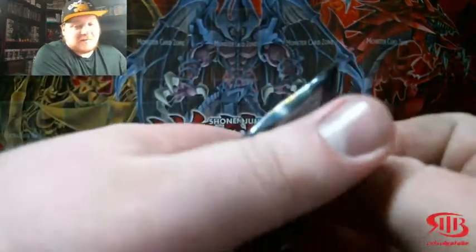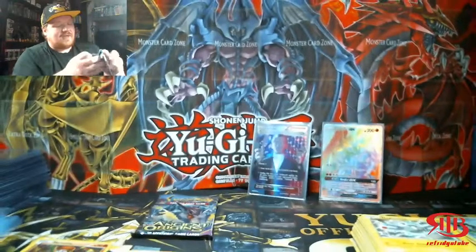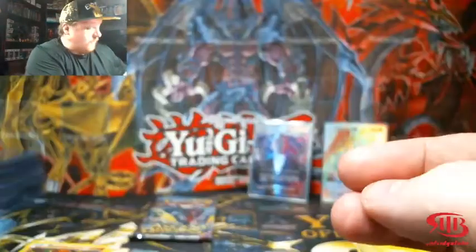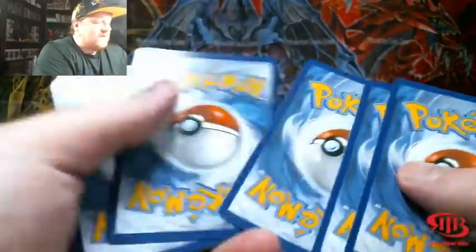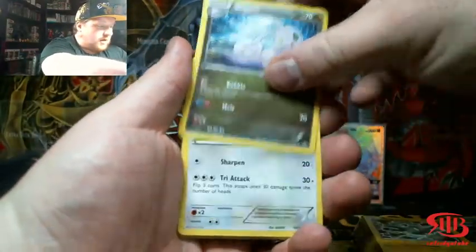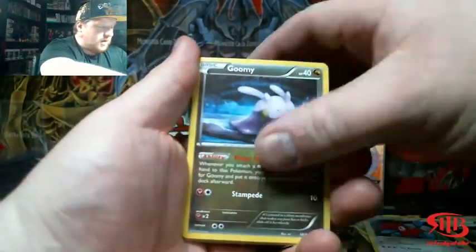That's a beautiful card — it might be better looking than Giovanni's Exile. So we got a Full Art — we have something from each box. I definitely don't think we got our money's worth back, but I definitely think the pulls made this video worth it. Again with Ancient Origins — XY set three not four.